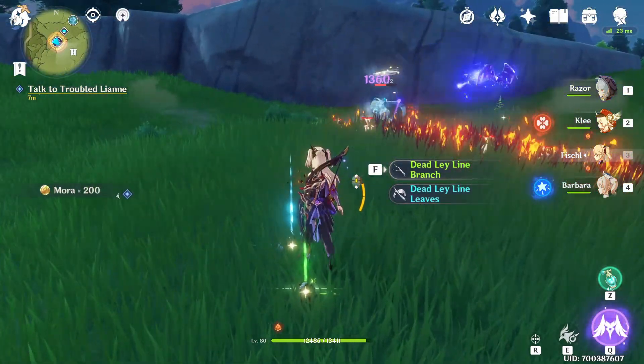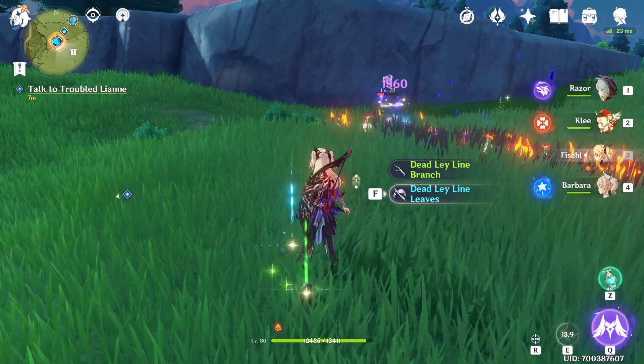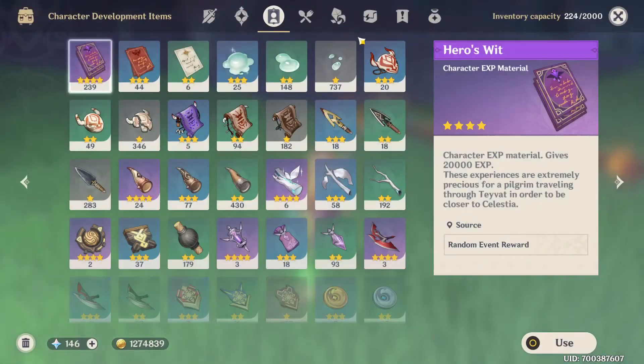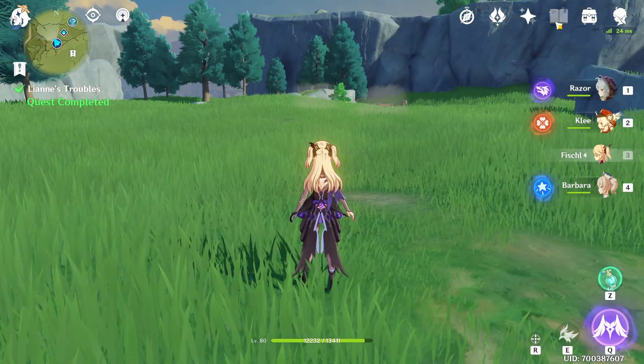I got the two-star and three-star ones, but sadly I didn't get the four-star purple one. You have a lower chance to get it even from a level 72 Abyss Mage, so you can still end up not getting it. But you can go out and farm it, and if you're lucky you'll get a lot of them.